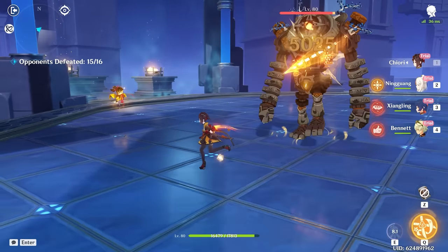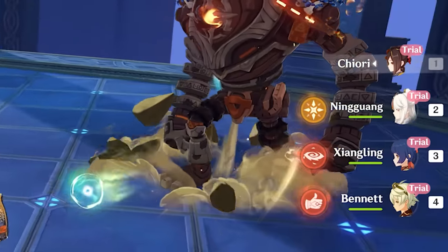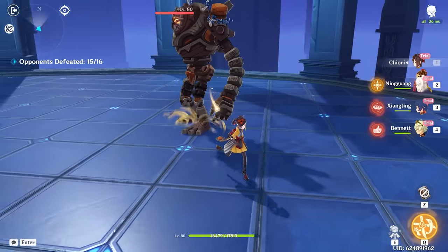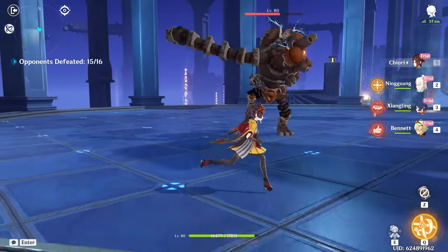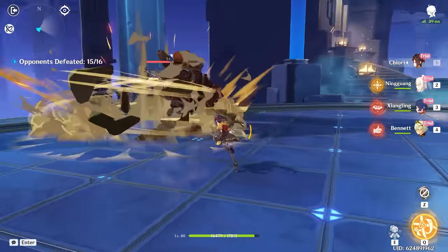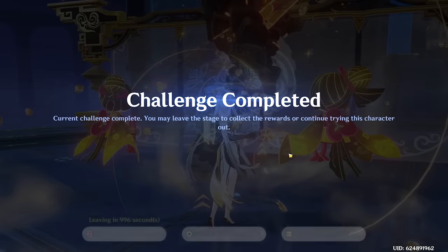Keep in mind, this will always switch to the next character in the rotation. So for example, because we have Chiori in slot one, it's going to transition into the character in slot two, which is Ningguang. We also don't always have to do plunging attacks — we can also just click E and then immediately click E again, and there we go. We're into Ningguang and we win the fight.